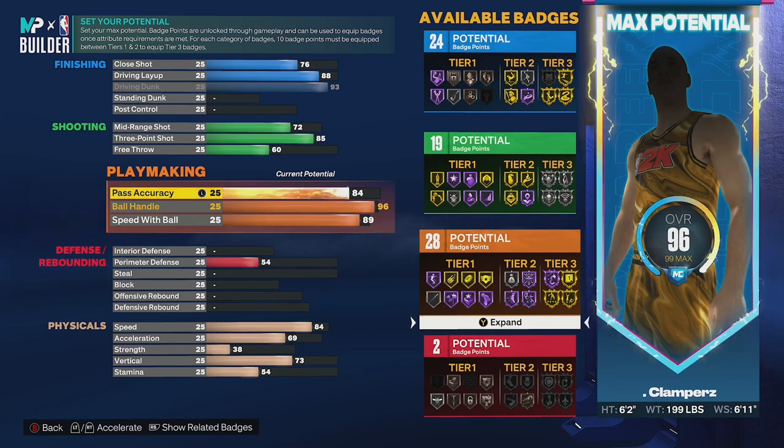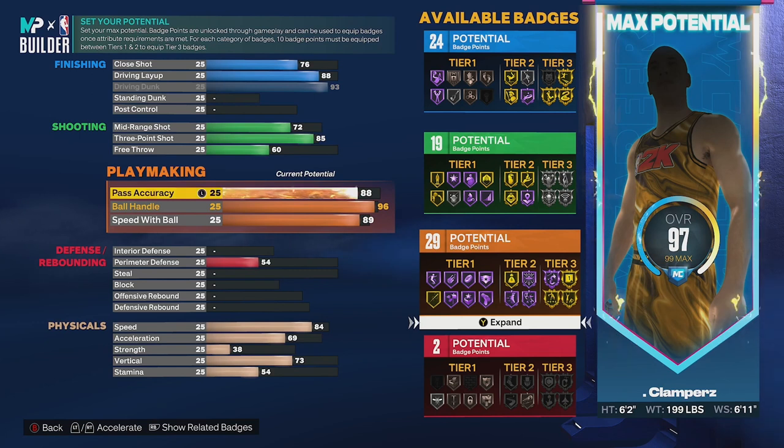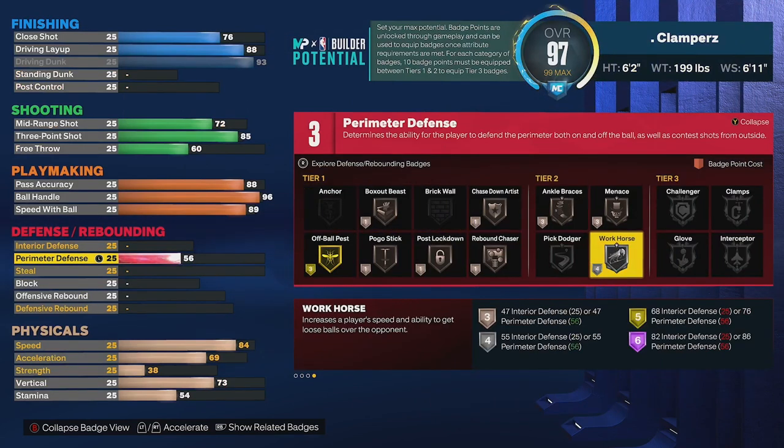We're going to put speed with ball up just enough to get 24 badge points because if I go any higher it uses so many attributes that I can't finish out my physicals, so we'll put it at 89. Then we're going to get pass accuracy up to get the extra badges and have hall of fame dimer at 85. I went a little higher to get an extra badge - trust me, 29 is still not enough badges but we'll put our extra badges in this category so it'll really be 33.